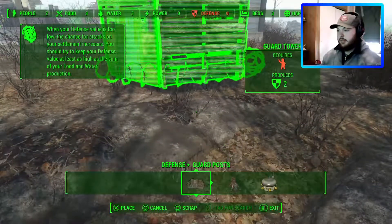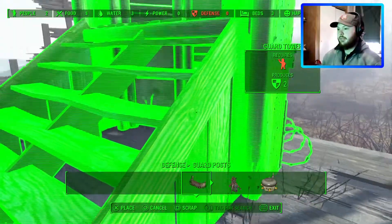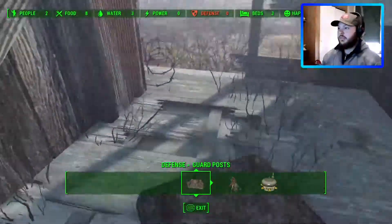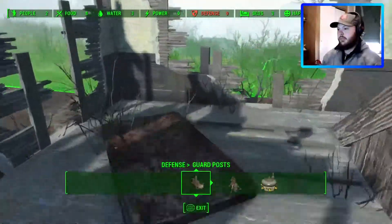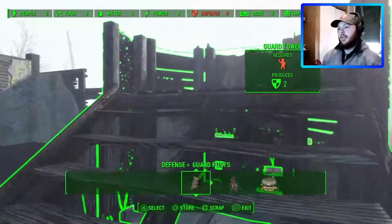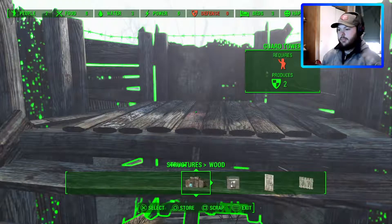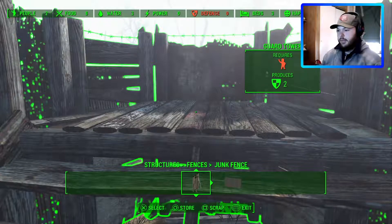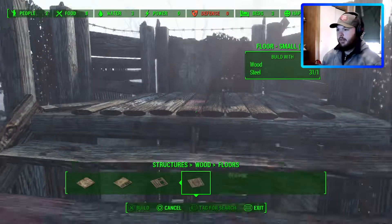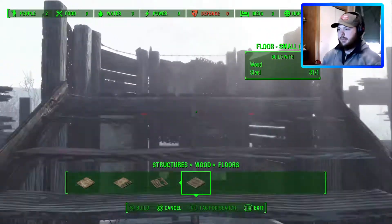Oh, it's kind of floating. Alright, I'll just set it there for now. Good enough — it's mainly on solid ground. I wanted to remove this but it won't let you, which kind of sucks. Let's see if we can build that up so we can set a turret on top. No, I need floors — it's like a short floor. I just really can't put anything on here.